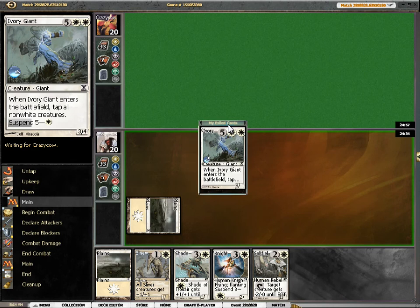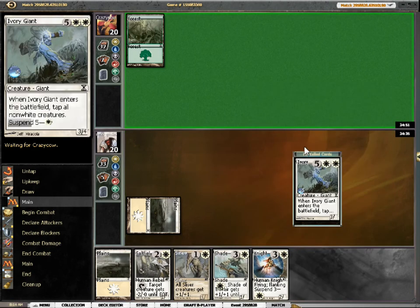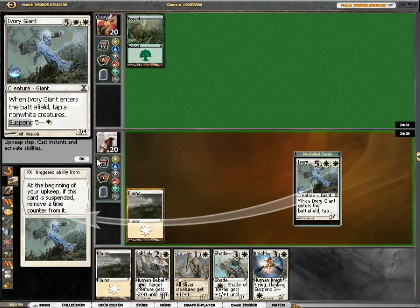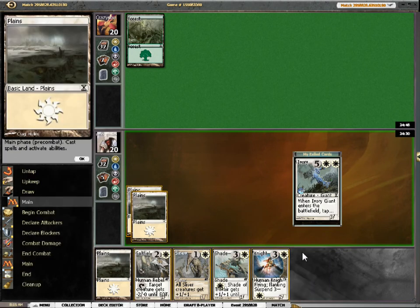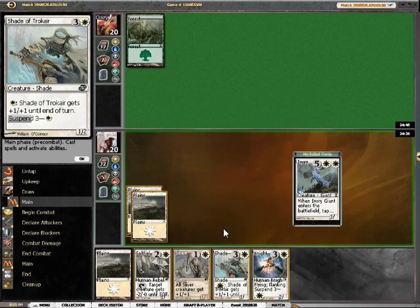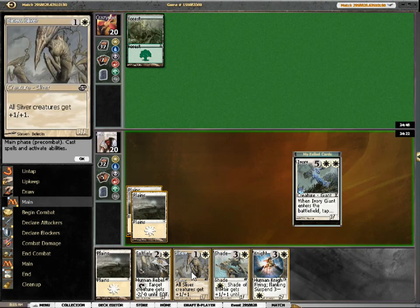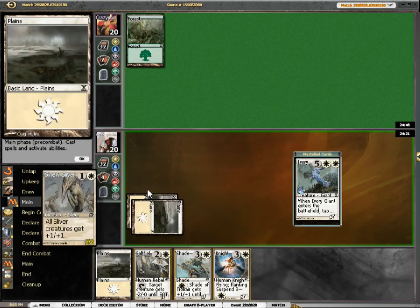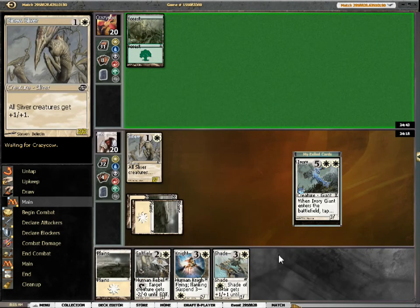Ivory Giant slamming down in five turns is going to be huge - tap down all my opponent's guys, provided he doesn't have one of course, and get in with all of mine. Alternatively, I could play Sinus Sliver. If I play Sinus Sliver, then all of these guys come in together. That seems kind of cool. Playing Sinus Sliver is going to be better if he can get through.